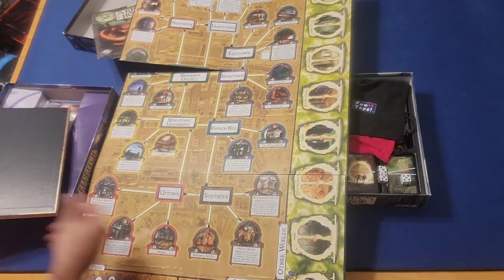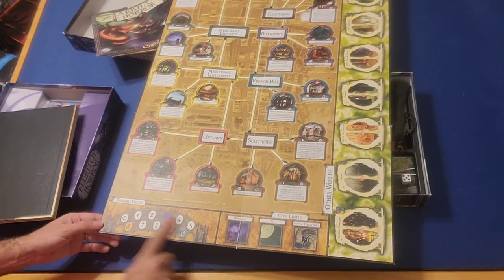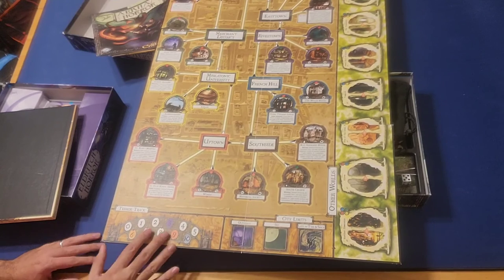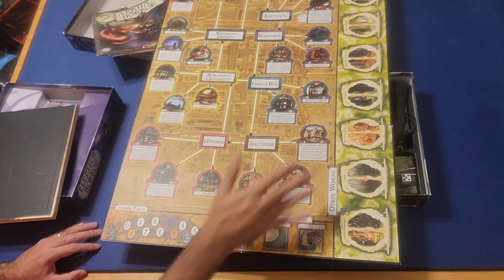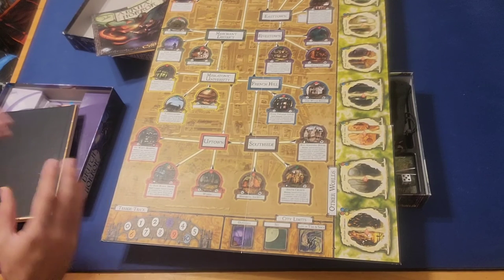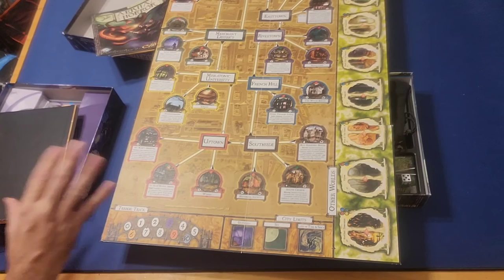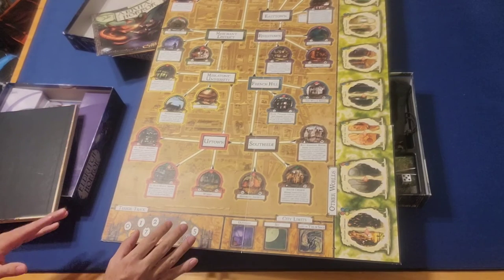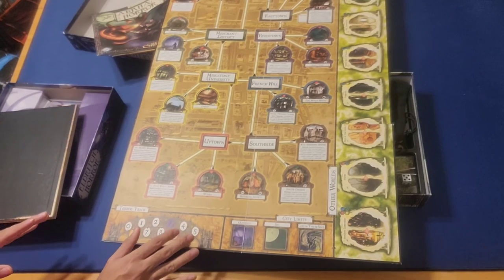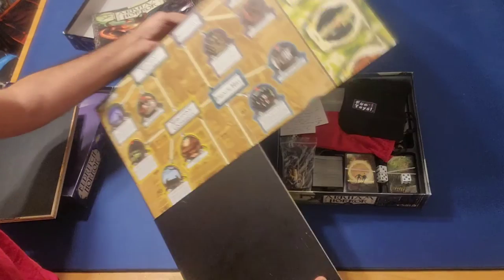The Arkham Horror board also includes a terror track, which is kind of like a ticking time bomb alongside the different gates. Once the terror track advances to 10, all hell is going to break loose and monsters are going to ravage the city. It doesn't necessarily mean that players lose, but things are going to get pretty overwhelming after that.